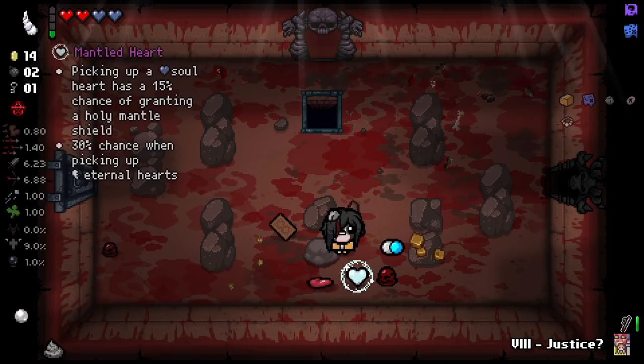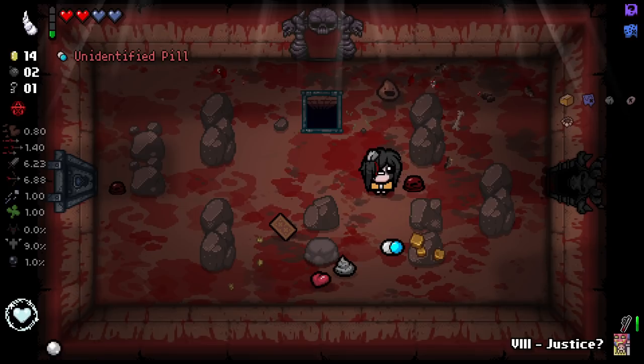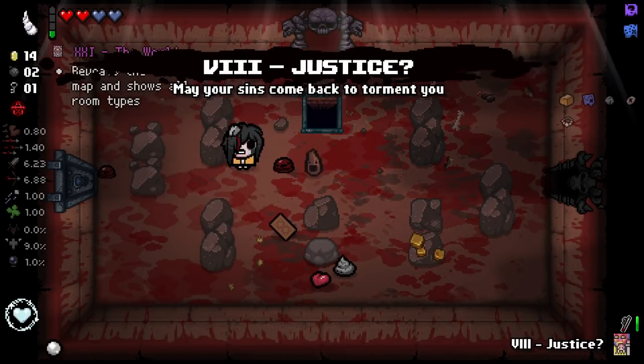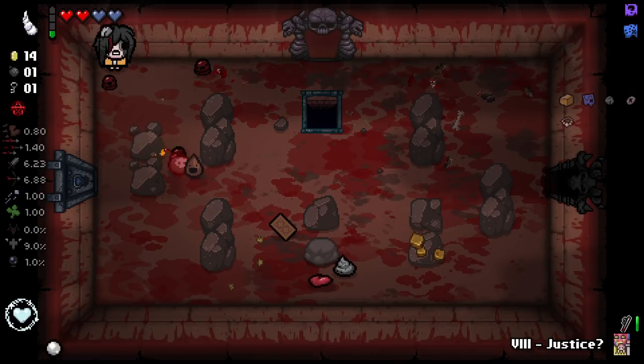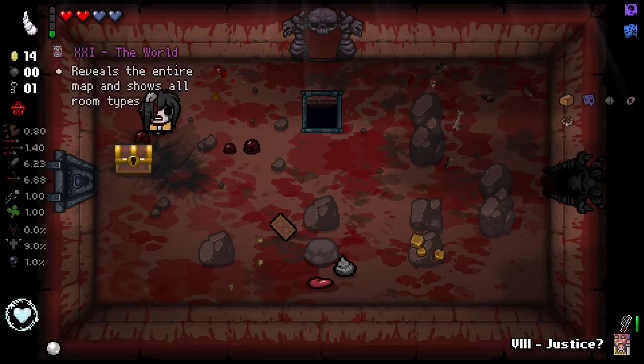I'll take this box and get some good stuff. We got ourselves Justice, which we will not use right now but will keep. Picking up a soul heart has a 30% chance of granting a holy mantle shield — I think that's worth taking. Also a petrified poop, that could end up being really good. I'll also take this pill. Two double-tinted rocks on one floor — I've never seen that before!